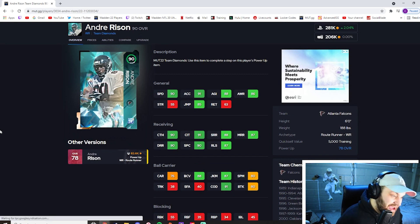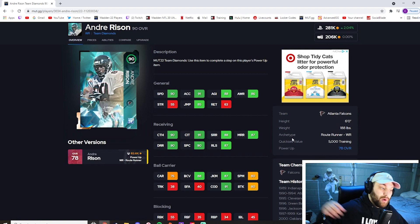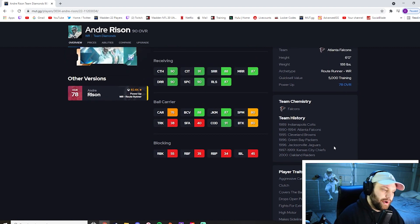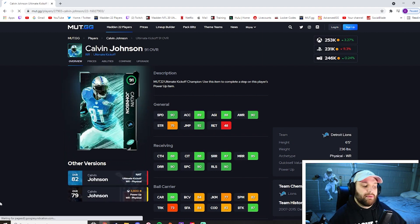At number 6 we have Andre Rice — this guy fits into almost every single theme team in the game and he's also a great receiver on top of that. He has 90 base speed, 91 acceleration, 90 catching, 91 catching traffic, 90 spec catch, and 90 deep route running. His short and medium don't hit the threshold but they're still very good. He maintains 90 speed while hitting every threshold for catching and deep. He goes into the Colts, Falcons, Browns, Packers, Jaguars, Chiefs, and Raiders. The Raiders demand alone makes this card expensive — even his power-up sits around 82,000. Rice is a beast.